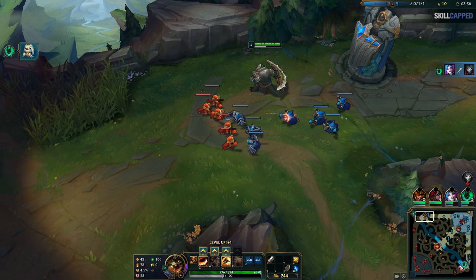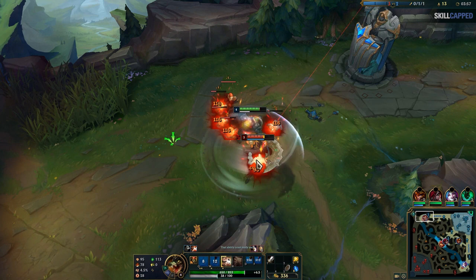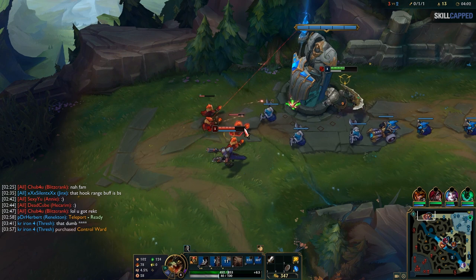Once Lucian finally gets back to lane, Hector does look for a small trade. It goes about even despite the minion and item disadvantage, mostly because of his level lead. He does have to give up most of these caster minions, but as we've touched on in a couple of videos, giving up CS — especially the less important casters — is totally fine.